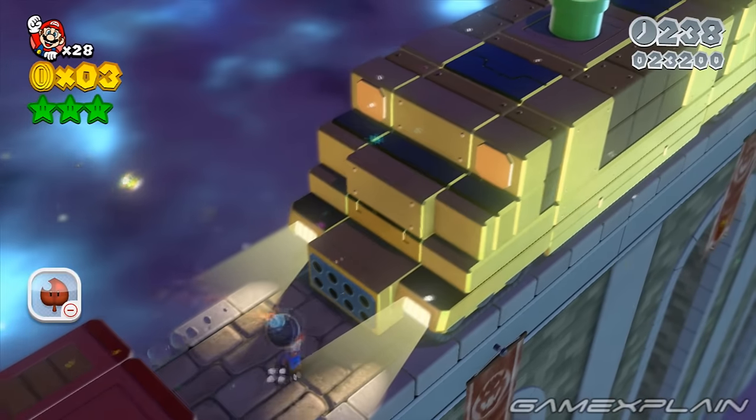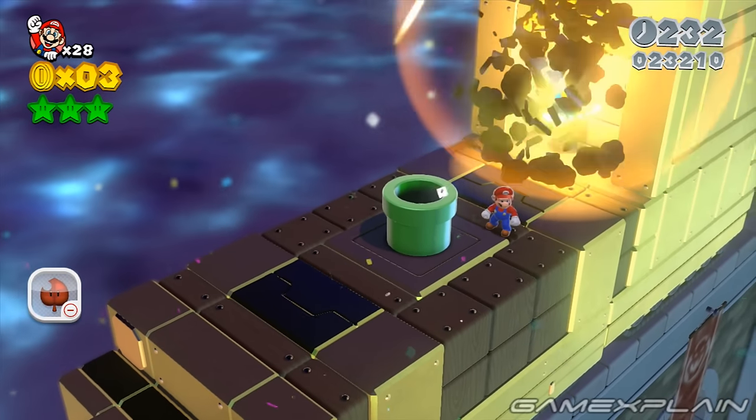Immediately after the third green star, grab a Bob-omb and quickly hurry to the end of the level so you can throw it at the back wall to reveal the level's stamp.